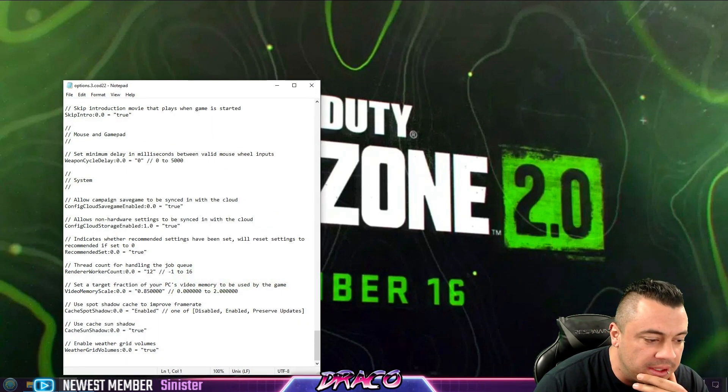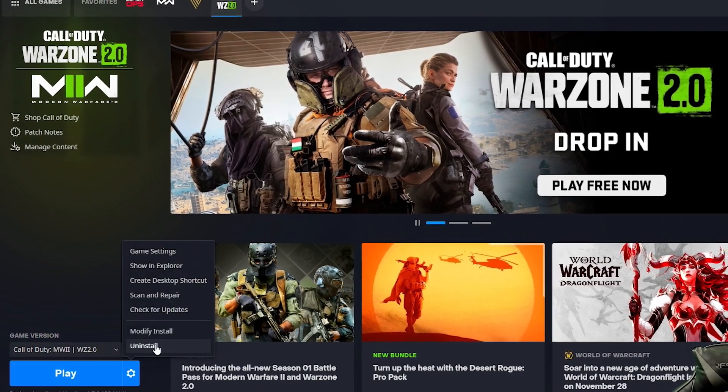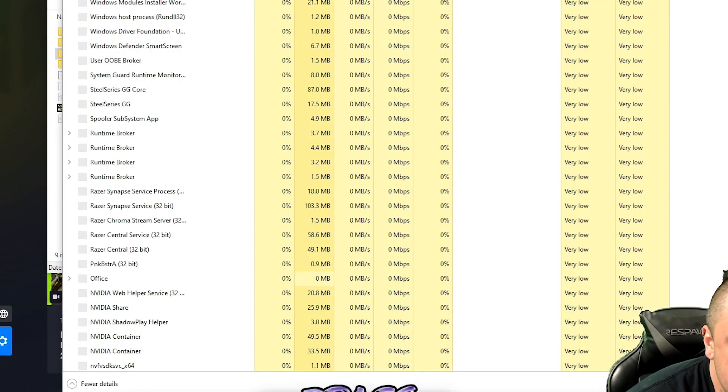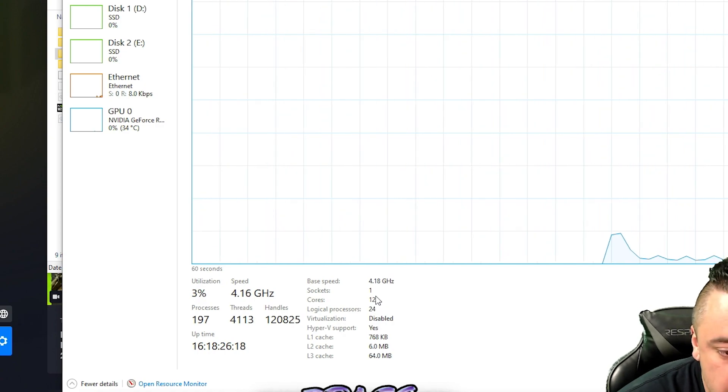Once that's set, you want to see how the game is actually structured. Go into the gear icon in Battle.net, click on Warzone, go to the gear icon, go to 'Show in Explorer,' and it'll show you where the files are installed locally. Just like the last game, it utilizes your CPU cores. If you don't know how many cores you have, right-click the taskbar, go to Task Manager, go to Performance — it'll show your cores and logical processors. Logical processors are virtual via hyperthreading. I'm rocking 12 physical cores right now.